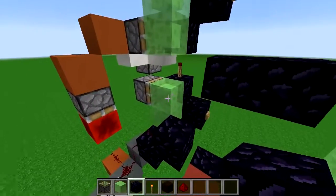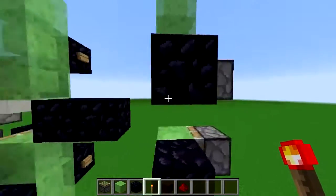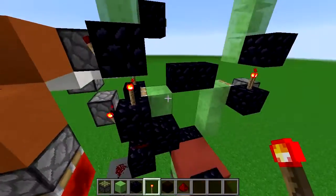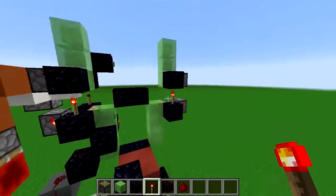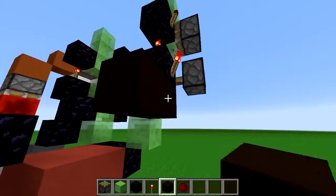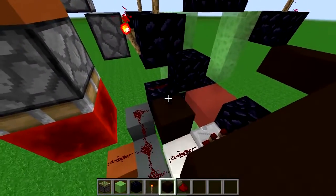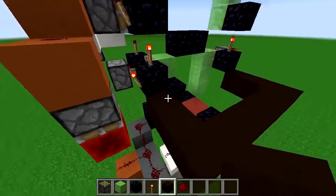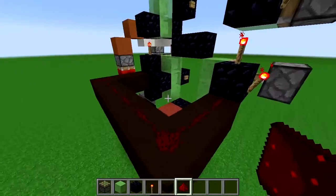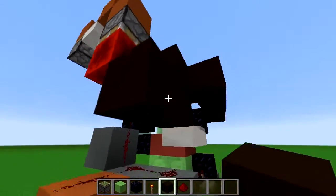To wire up the doors, we're going to put obsidian here, here, here, and here with torches on the sides of all of them, and then a torch on top of this one. That means the doors will always be inverted from each other. That's going to get powered from redstone wire connecting them both together, and then that gets powered from this redstone block just like this.